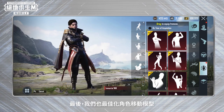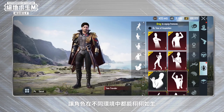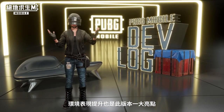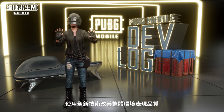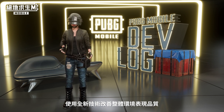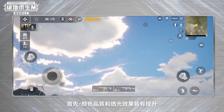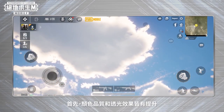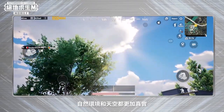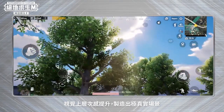Finally, we optimized character movements so they would be more realistic in different environments. Our improvements to the environment are the highlight of this version. We implemented a brand new technology that improves the overall display quality of the environment and creates a much more realistic experience. First, we improved the quality of the colors and the light transmission effects of the natural surroundings and sky, making visuals more layered and creating a more realistic scene.